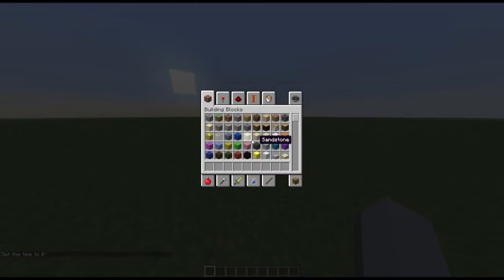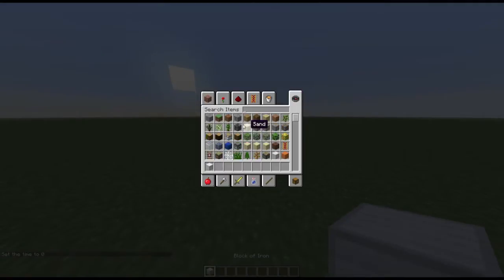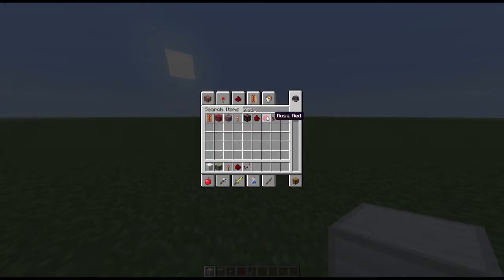For my block of choice to construct out of, I'm going to use iron. Of course, you can use whatever you want. You're going to need sticky pistons, redstone torches, dust, repeaters, and in the end I'll show you how to get it all hooked up to a system.